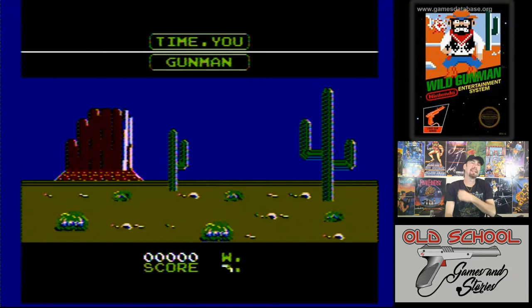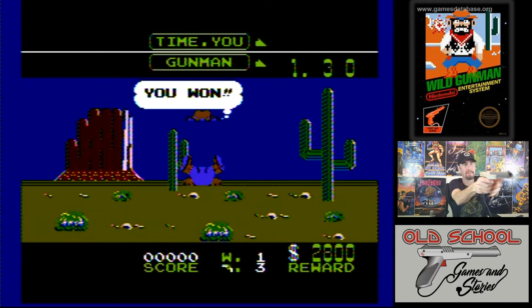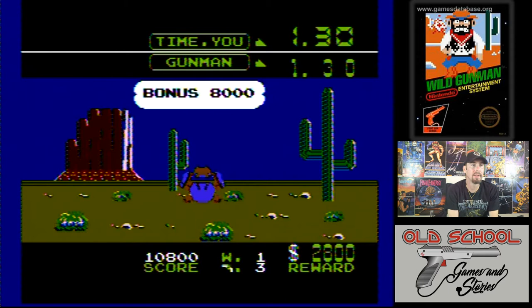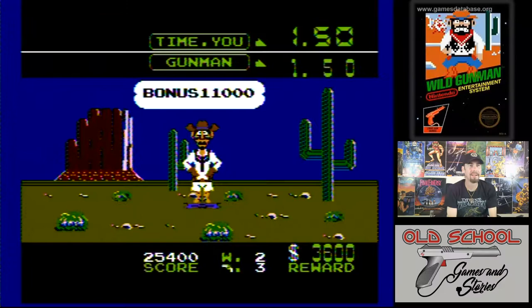Alright, let's see. We'll do one outlaw. You can see here he's going to come out. Says draw. Bam. It shows you up top where it says 'gunman' — that's how long it's going to take him to shoot at you, so you have to beat that. This one's giving me a second and a half. Being able to hold the gun like this and as soon as they say fire — it loses a little something.